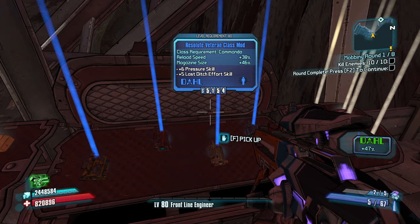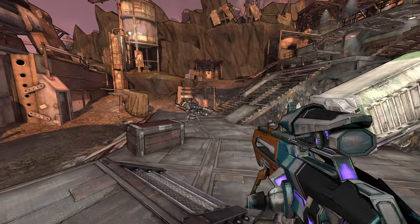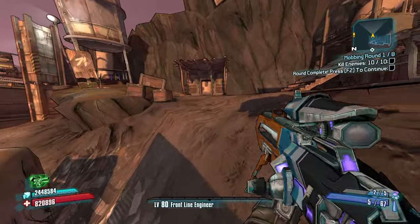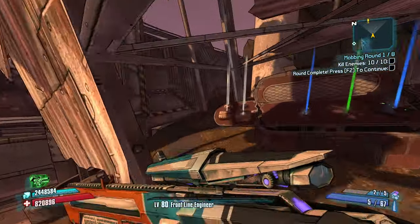Team Fire Rate — I think that's going to be good. Reload speed and magazine size is good too. We can activate all of our kill skills like Onslaught on the fly if we use Gemini, which could be what we use it for.